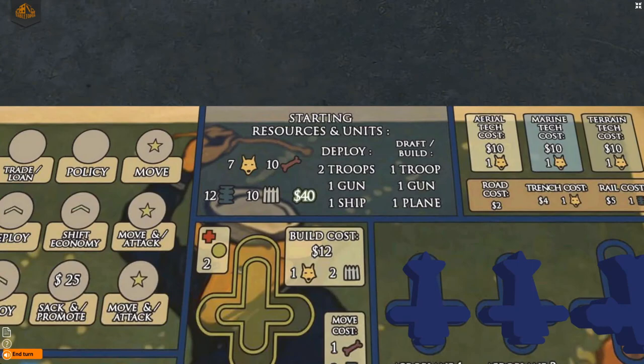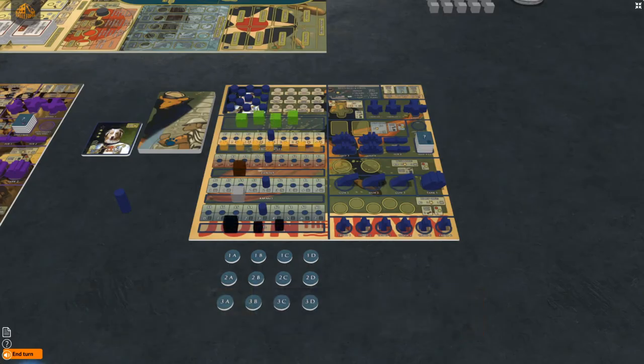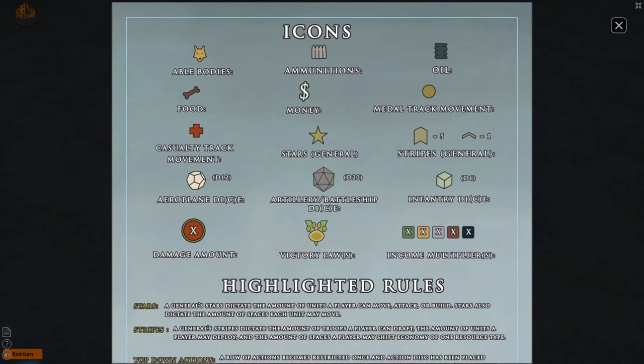Collect the starting resources represented by the icons at the top of your player board. The small cubes represent 1 of that resource and the large cubes represent 10. The green cubes have 3 sizes with values 1, 10, and 50 going in order of increasing size. All of the icons for the game can be found on page 20 of the rulebook.